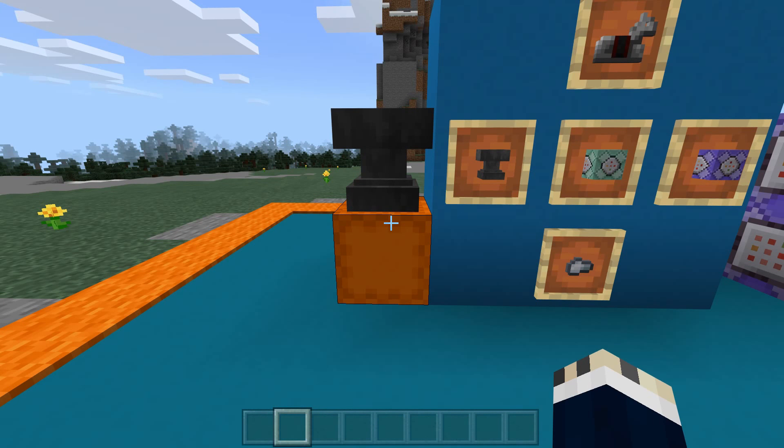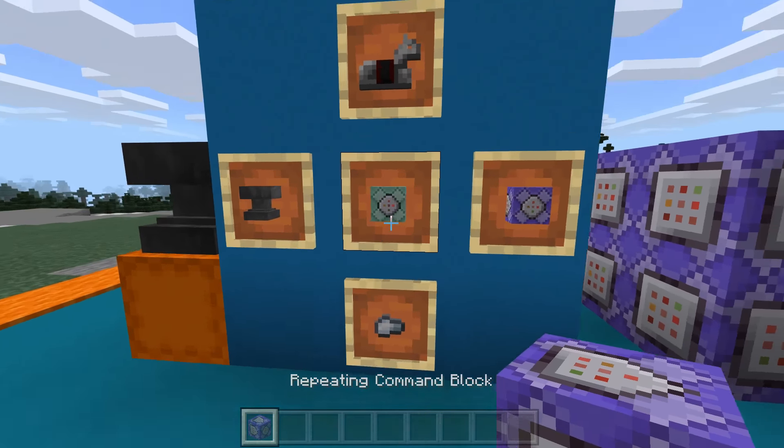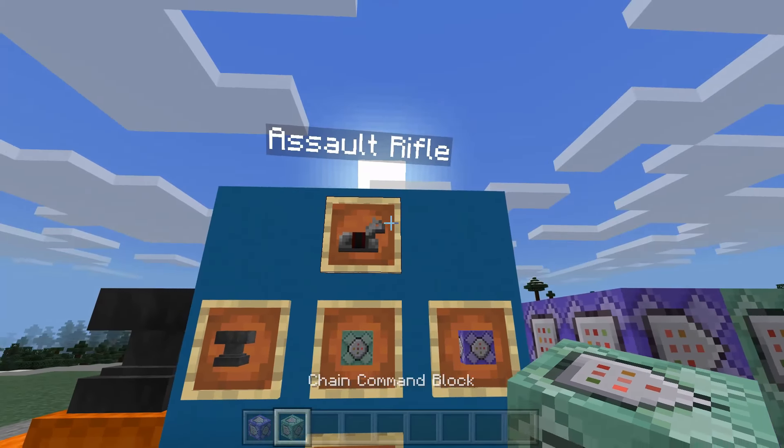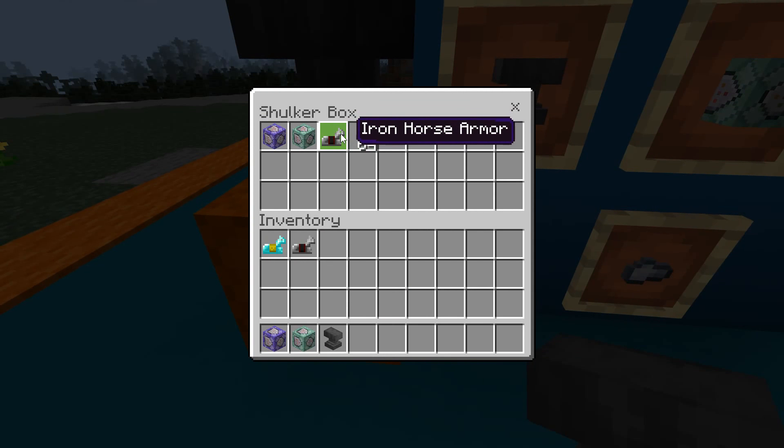The next thing you want to do is get your materials ready. What you'll be needing is a repeating command block, a chain command block, something that looks like a gun, something that looks like a bullet, and also an anvil. You can use anything as long as it looks like a gun — you don't even have to make it look like a gun, just something you'll be using to activate gun mode. Then you want the thing you'll actually be shooting. I picked the iron nugget because it looks most like a bullet.